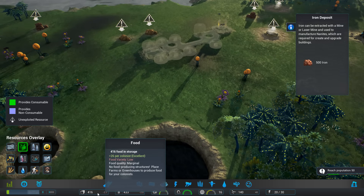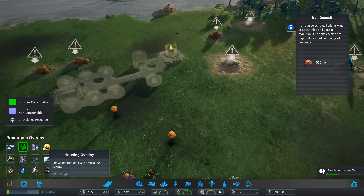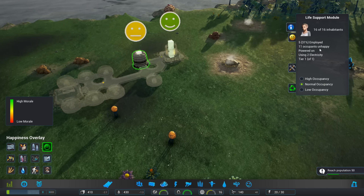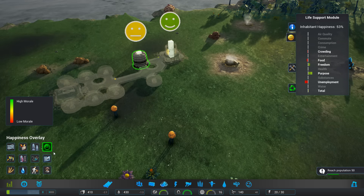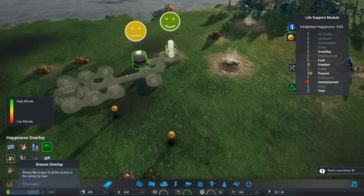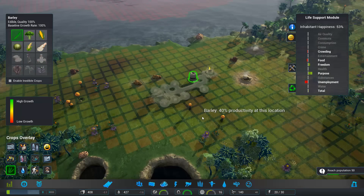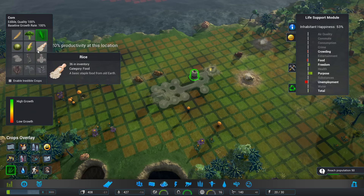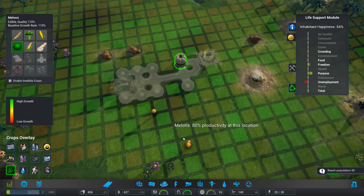At the moment water's doing okay. Food variety is low - that's something I want to check. People are happy-ish. What's their problem? Let's see: crowding, food, unemployment. We've got a lot of people - 69% unemployed. Let me check this one here, crops overlay. That one looks good - melon. So let's get a greenhouse going.